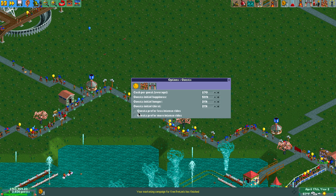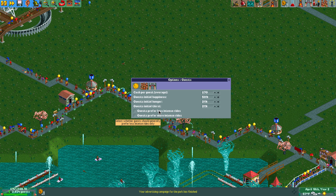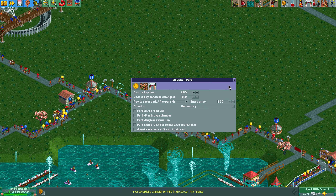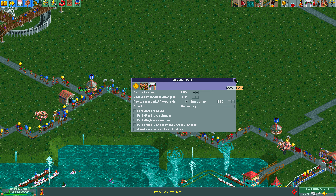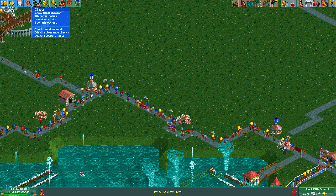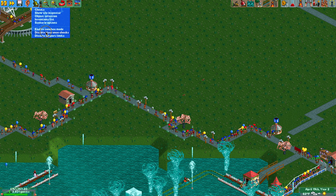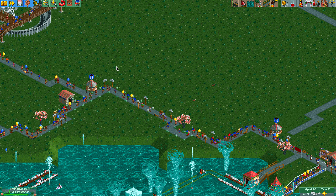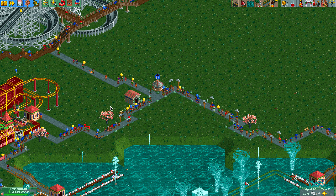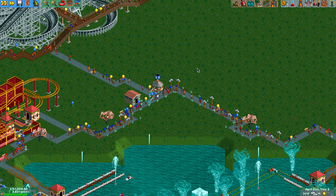If you want to build a park and don't like roller coasters, you still have to build them for the assignment, but you can adjust how many people ride your rides and set how happy guests are. Don't enable sandbox mode — that just changes everything. Don't disable clearance checks or support limits either; I've had games crash when doing that. So if you want to play with those, do it on a separate save, not for this class. I hope that works out well for you — now you know all the cheat stuff and you can build while paused. Thanks guys.